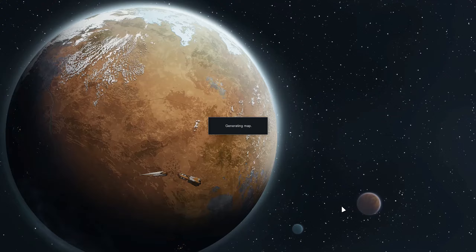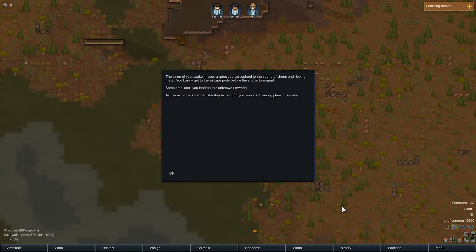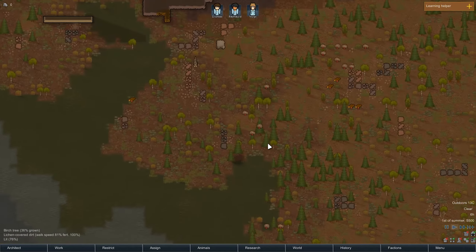I think we have a well — maybe not the most well-rounded team, but we have an even team. We have all of our skills covered here in one way, shape, or form. So we're going to go with this team and see what we can do. As always, as people come in I'll start naming them accordingly — you'll probably see a Threat somewhere in here, a Frost, and some others as well. So with that taken care of, the three of you wake in your cryptosleep sarcophagus to the sound of sirens and ripping metal. You barely get to escape the pods before the ship is torn apart. Here we are folks — welcome to the rim.